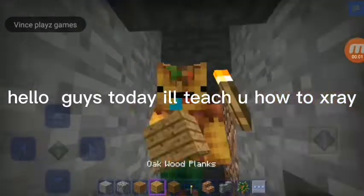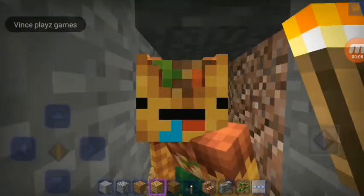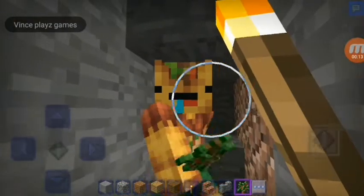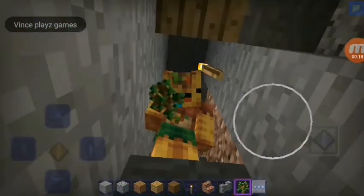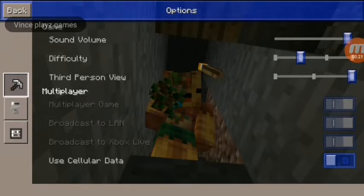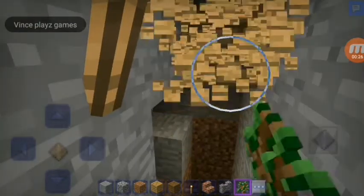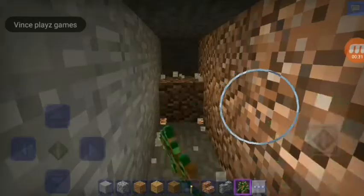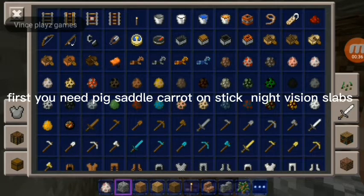Hello guys, today we'll teach you how to play. First you need a Pig, Saddle, Carrot on a Stick, Knight Fishing Slabs.